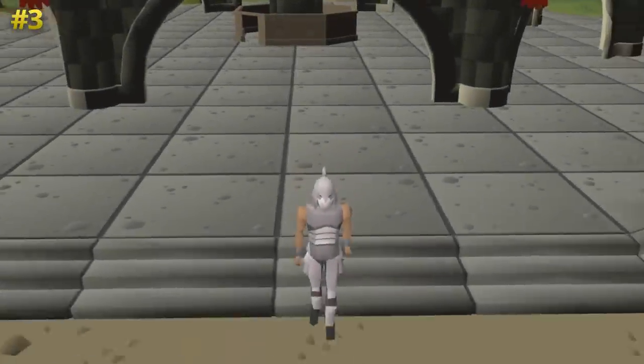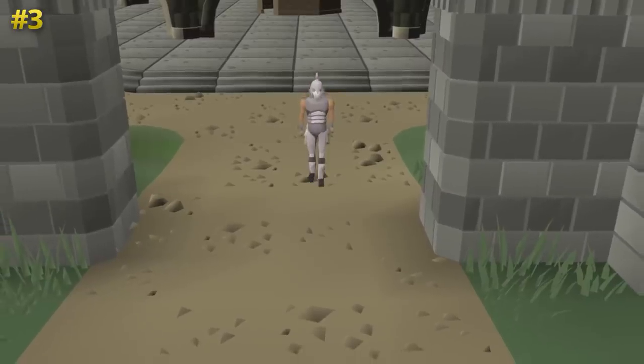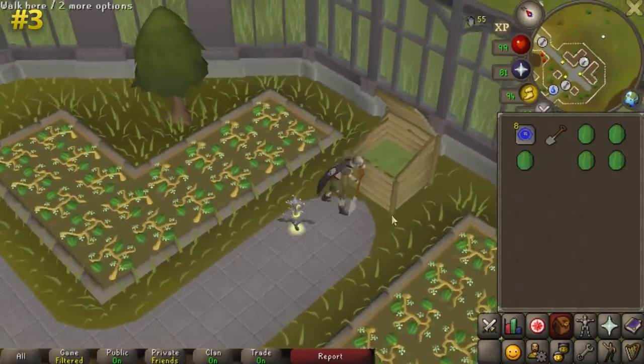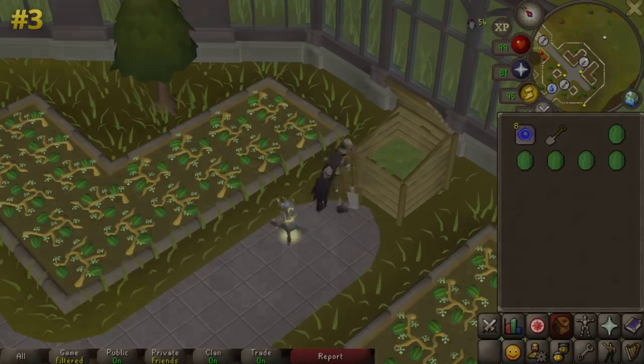The next tip is useful for Iron Men or players looking to make Ultra Compost themselves. When you're harvesting an allotment patch, if you use the ingredient on the compost bin on the same tick as when you're harvesting the patch, your character will harvest and fill the compost bin at the same time. This can save a decent chunk of time on your farm runs, although it does take a bit of getting used to to get the timing to work.